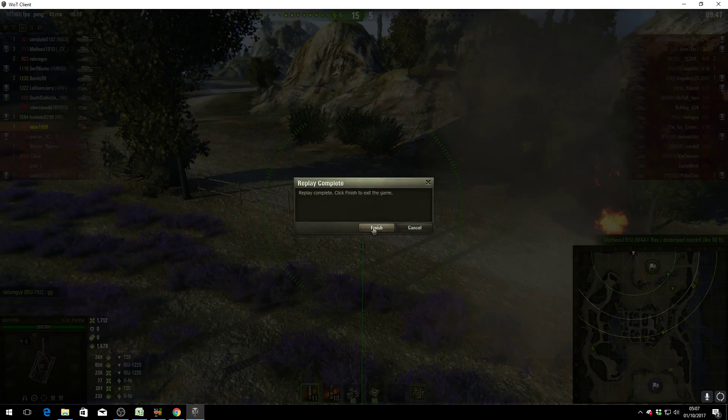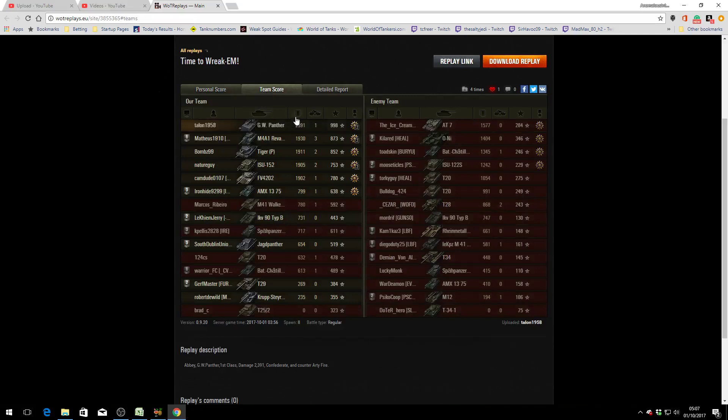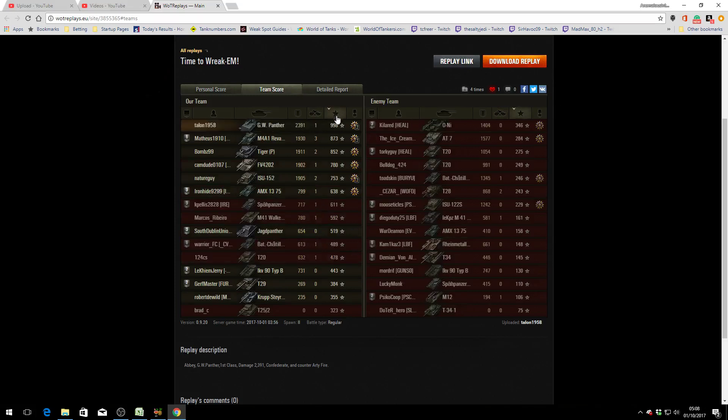It's unfortunate that Talon wasn't able to get more kills, but the results show it all. He managed to get a First Class Tanker, a Bruiser, and the Confederate because he hit more enemies than any other member of his team, damaging at least six vehicles that were then taken out by teammates. Looking at the team score, he scored the highest in damage — 2,391 hit points — and while one kill puts him down the table, he got the highest base XP of 998.